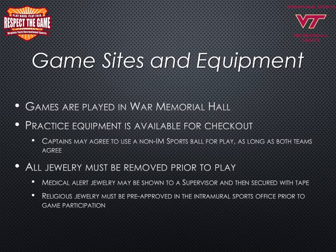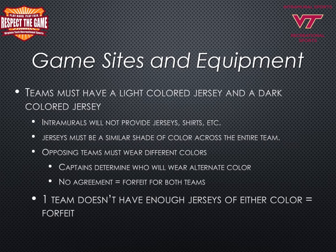All games will be played in War Memorial Hall. Please bring plenty of water, and if proper equipment is needed, check out items with an intramural supervisor. If a different ball is to be used, both captains must agree. All jewelry must be removed prior to the start of your match. If a participant must wear medical alert jewelry, show the supervisor so they can secure it with tape. All religious jewelry must be pre-approved in the intramural sports office. Teams are required to have a light and dark colored jersey; jerseys must be a similar shade across the entire team. The intramural program will not provide jerseys. Opposing teams must wear different colors — captains decide which team wears alternate colors. If teams cannot agree on colors, the game results in a double forfeit. If one team does not have enough jerseys of either color, this will result in a forfeit.